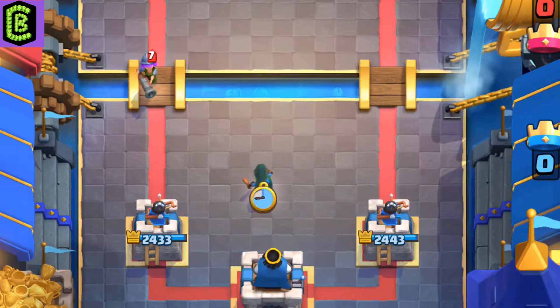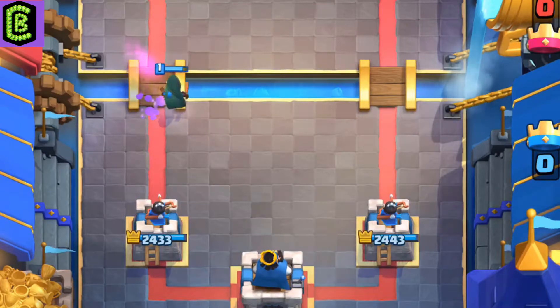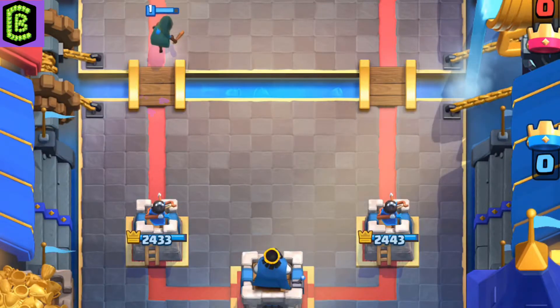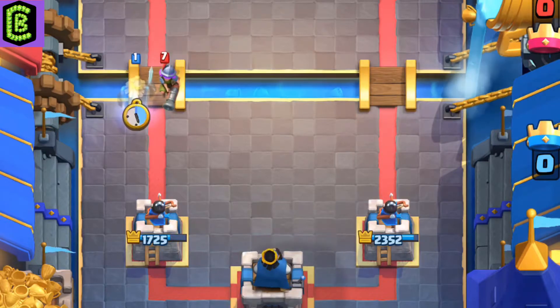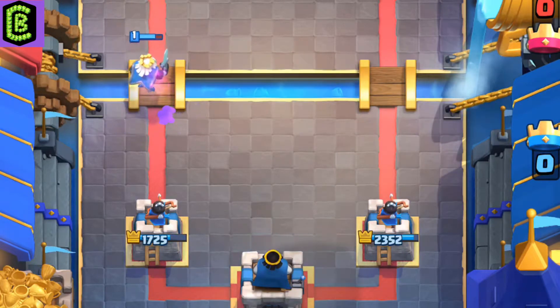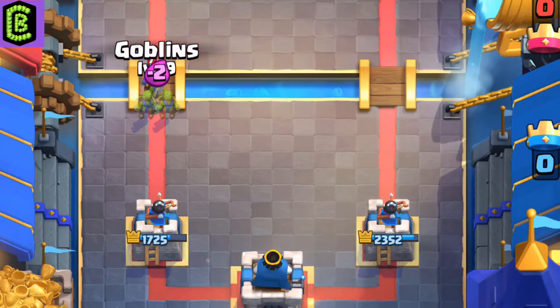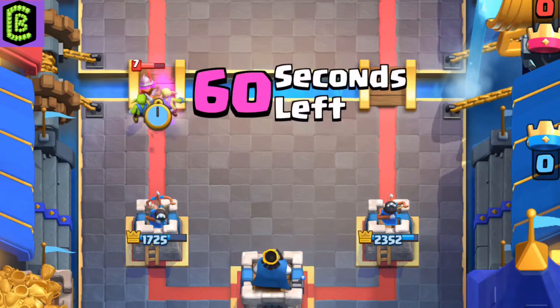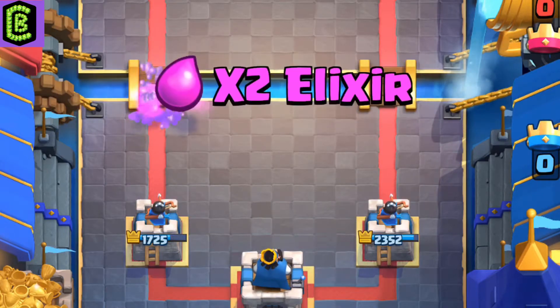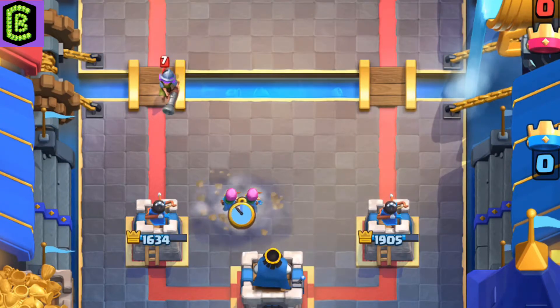The Bandit is able to dash to the Musketeer and destroy it. The Royal Ghost can sneak up on the Musketeer and absolutely counter it. Goblins can hold off the Musketeer and let your tower finish it, and Archers are great at distracting and countering it.